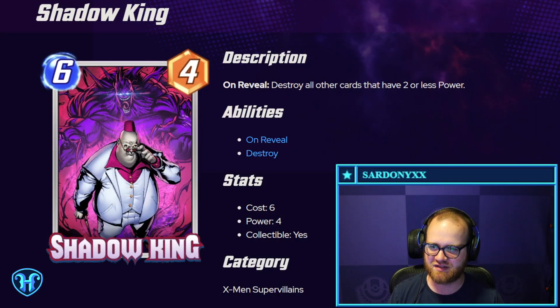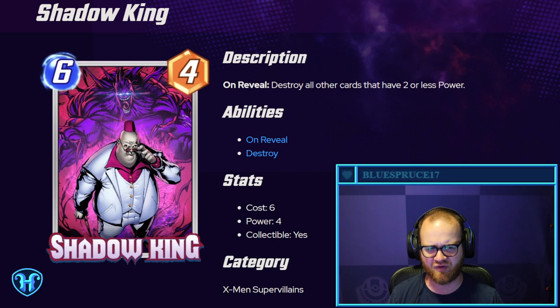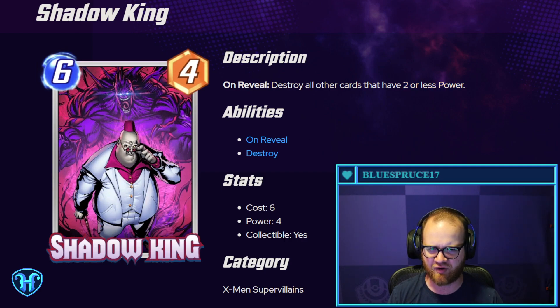Shadow King — six mana, four power. Destroy all other cards that have two power or less. This doesn't strike me as particularly playable. It could be an interesting tech card under the right circumstances, but I don't think anything in the game going on right now has that particular circumstance attached to it.